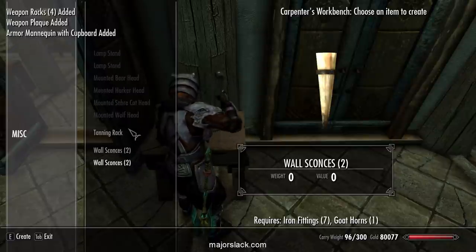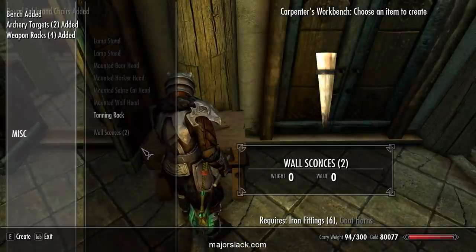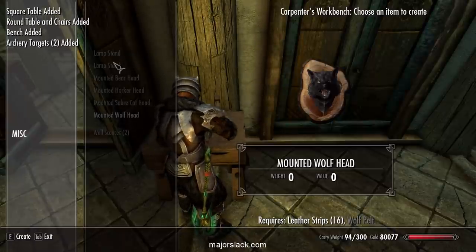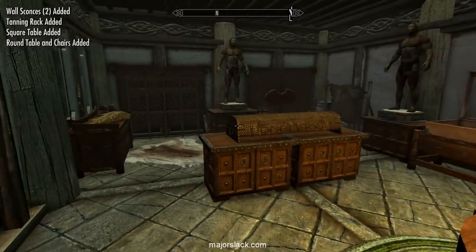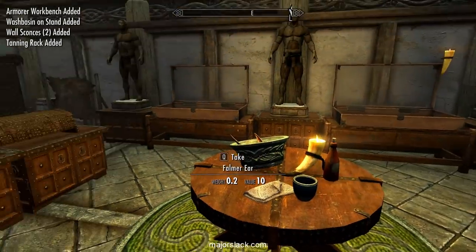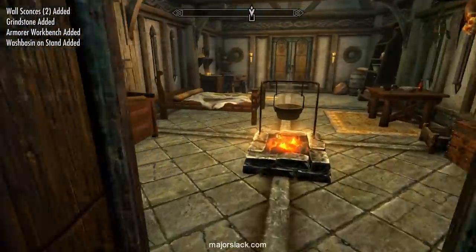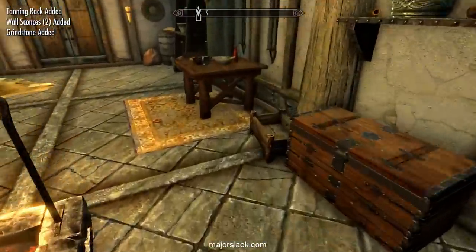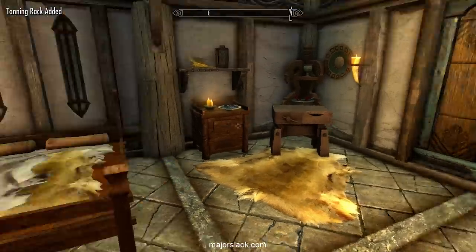This guy's got like three tanning racks — totally redundant. And like I said, when we come across the materials for these other things... Hello! There we go, that's what I'm talking about. Beautiful. Okay, that's it — that's all I'm going to do in this house, aside from a little sprucing up here and there if I come across materials. But I'm not going to try — so nobody goes 'you missed this, you missed that.' I don't care. Sorry.